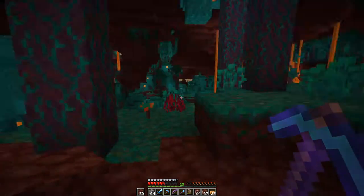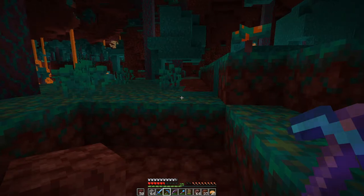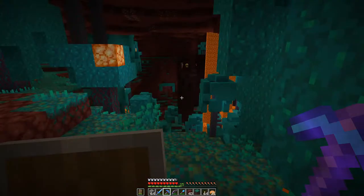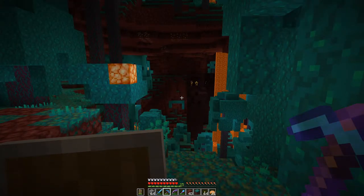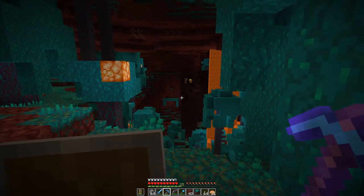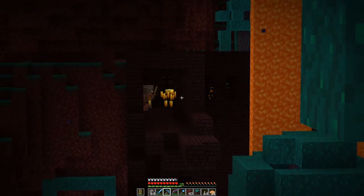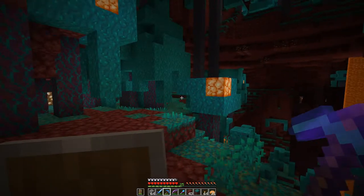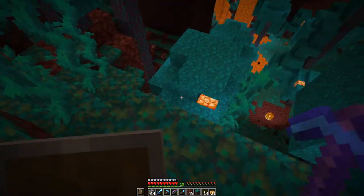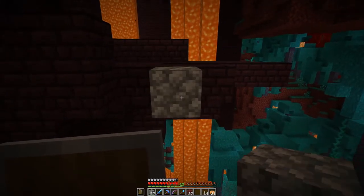I'm going to dump off all of this stuff I've gathered in the nether from mining and then we'll head back to the fortress and start exploring to see if we can get ourselves some blaze rods. We're back at the nether fortress but I really don't know how to tackle this. There are a lot of blazes over there and some skeletons, so I think we've got to go around and maybe drop in from the top.